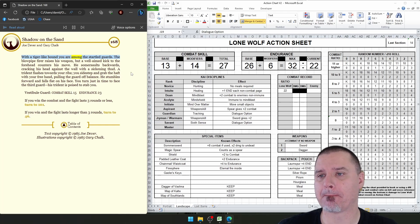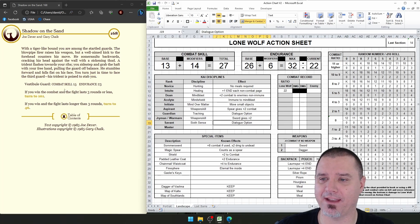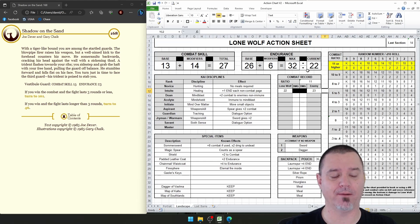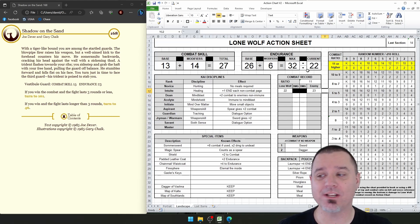With a tiger-like bound you are among the startled guards. The blowpipe firer raises his weapon, but a well-aimed kick to the forehead counters his move. He somersaults backwards, cracking his head against the wall with a sickening thud. A trident flashes towards your ribs — you sidestep and grab the haft with your free hand, pulling the guard off balance. He stumbles forward and falls flat on his face. You turn just in time to face the third guard; his trident is poised to stab you. His combat skill is 15, so we have him by 11 or more, and he only has 23 hit points.